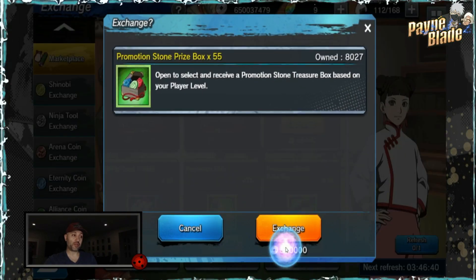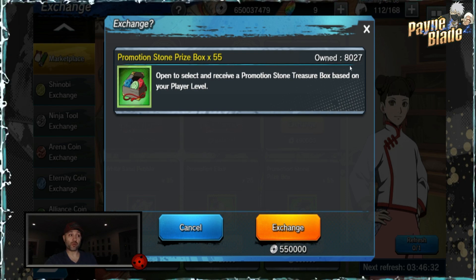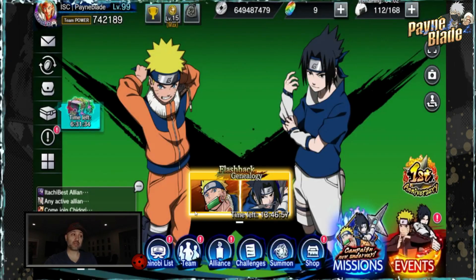Promotional boxes are also really important. These will scale as the game goes on — once newer ones are added, the older ones move into these, so it's always good to have an abundance of them available.